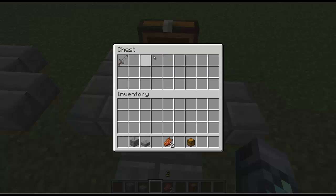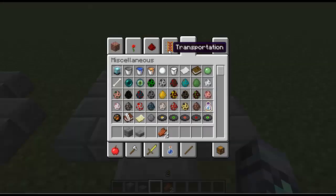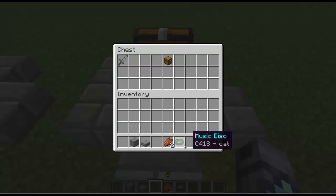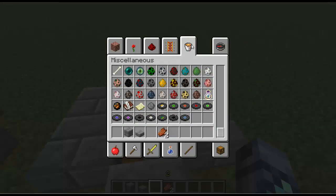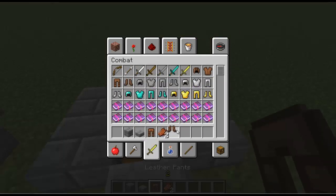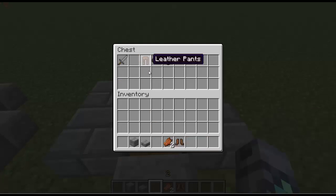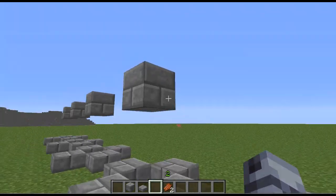So the sword slot is what the mob holds — that's the item you can visibly see. Then you have feet, legs, chest piece, and head slots. If we put a chest on its head right here, and put a music disc in the legs slot, you won't be able to see that music disc because music discs don't render as legs. So we'll keep the music disc in the chest slot and give this zombie leather boots and leather pants.